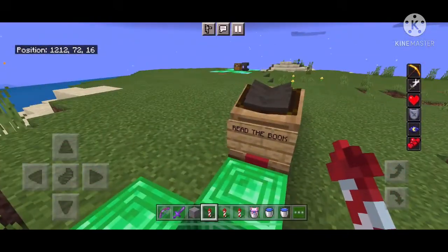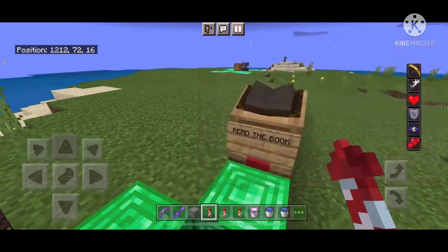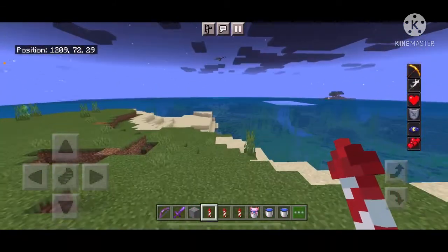Basically, this says: read the book. Welcome to the Queen's Fragile Anarchy Server. You can use cheats and do whatever you want. There are almost no rules. The only rules are no racism, homophobia, transphobia, et cetera — we want this to be an accepting community. That's all the book says. And there's a chest and an anvil right there.